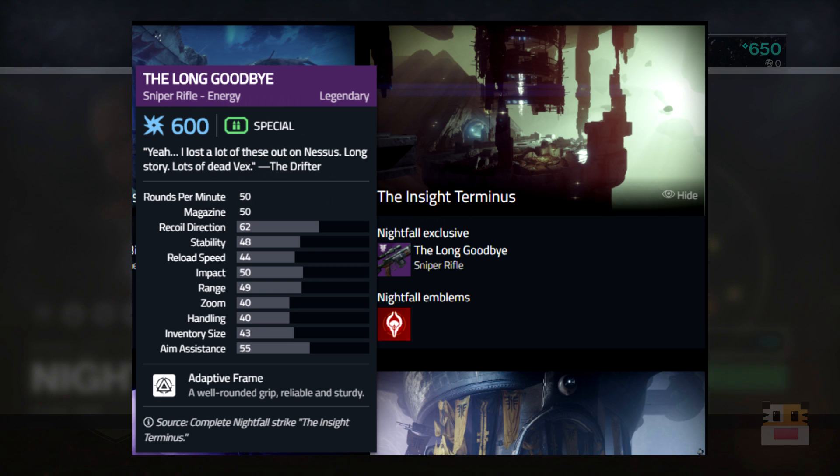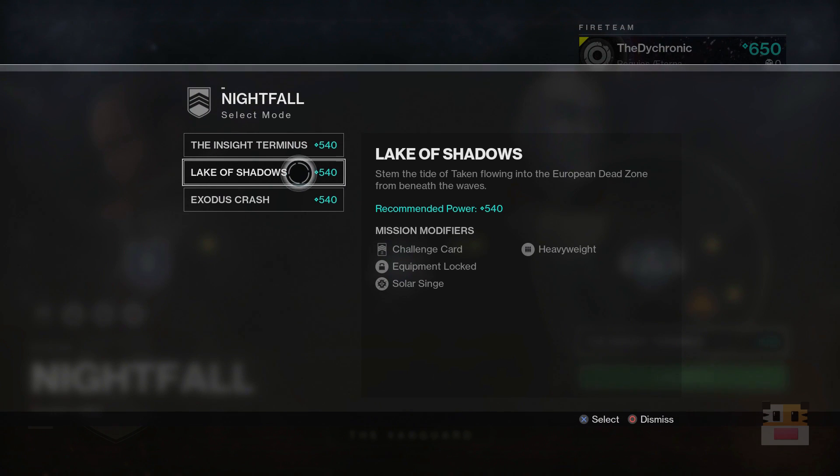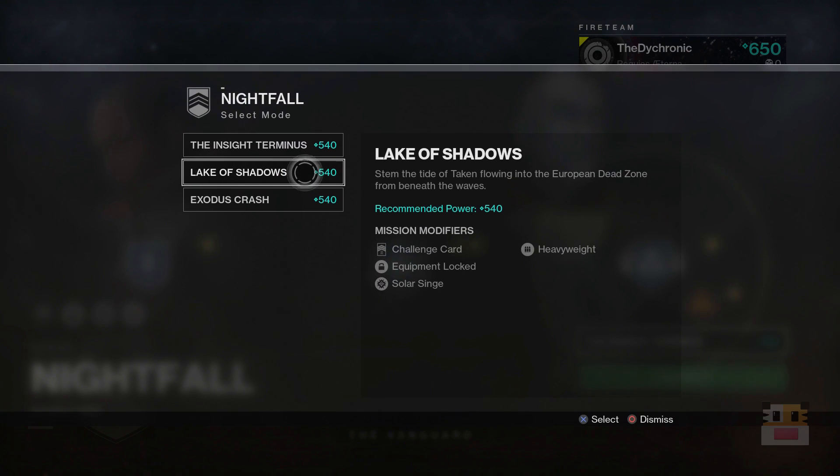I've never found the Long Goodbye to be really interesting, but it's there if you want it. Next is Lake of Shadows, which is the one with the Taken Phalanx at the end. Both of these were PS4 exclusives, by the way. Lake of Shadows drops the Militia's Birthright, which is quite useful as it's the only kinetic primary ammo grenade launcher. If you're going for the Mountaintop in PvP, this is something nice to have.